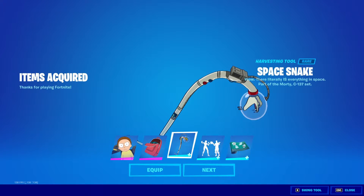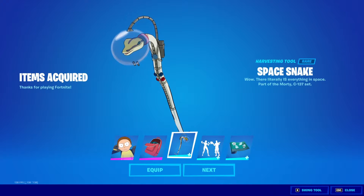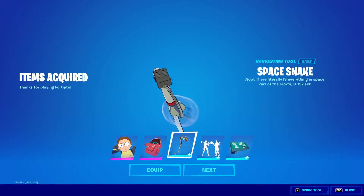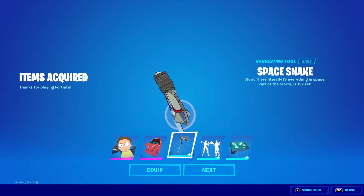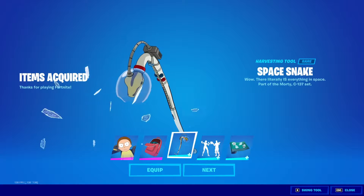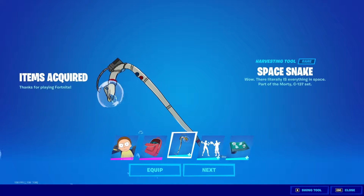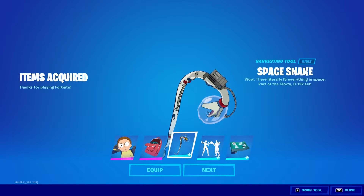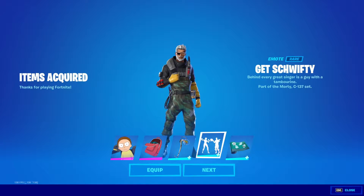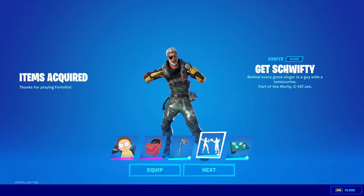All right, space snake. Wow, there literally is everything in space. It says part of the Morty C-137 set. So as we saw in the item shop review, the glass breaks when you hit things with it.